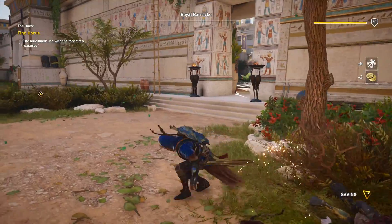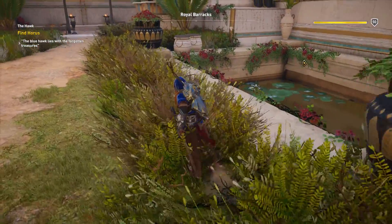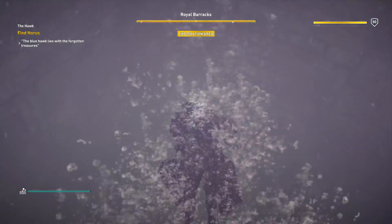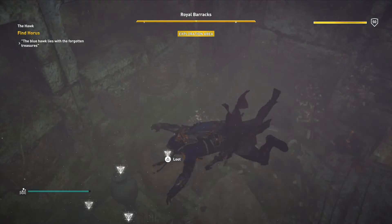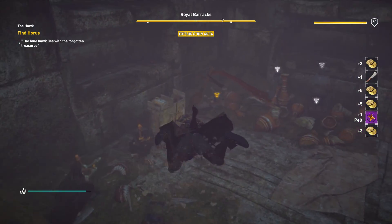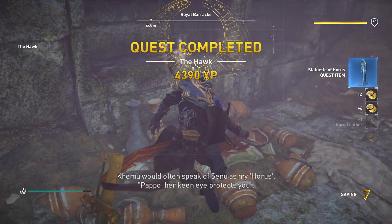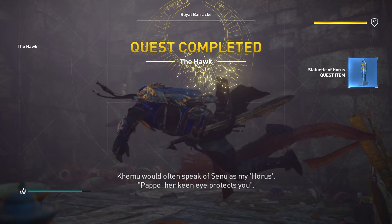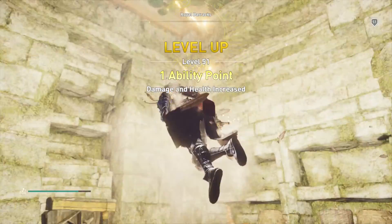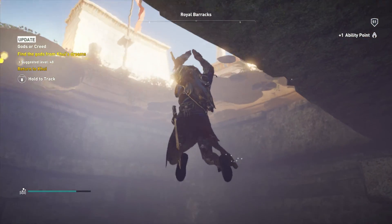No resurrection for you. Alright, the immediate area is cleared. Our item is down here. Temu would often speak of Senu as my Horus. A keen eye protects you. And level up — Level 51.